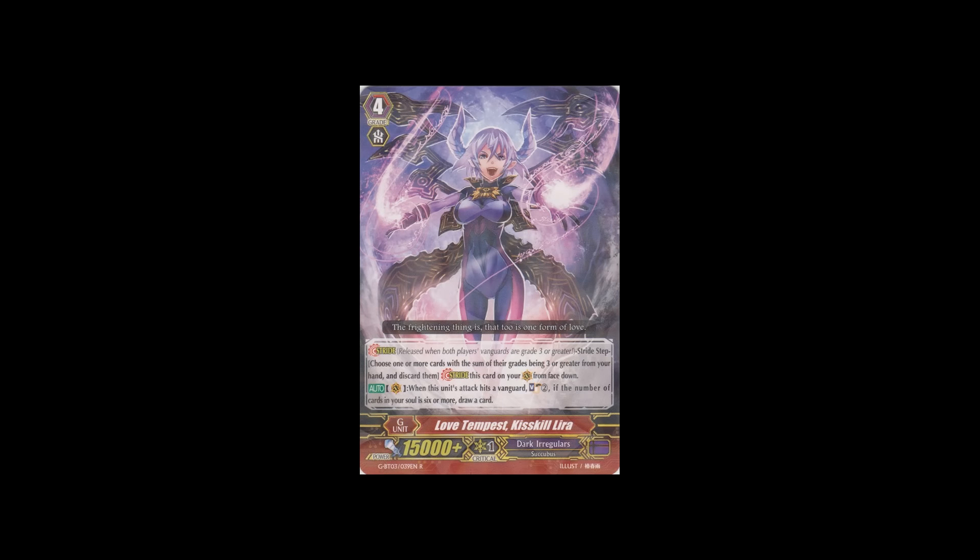The second stride, the rare, is Love Tempest Kiss Kill Lyra. Her skill is: when this unit's attack hits a vanguard, soul charge two, and if the number of cards in your soul is six or more, draw a card. You're always going to have six or more soul, so just from a simple soul charge effect and this hitting, you're already going to draw the card.